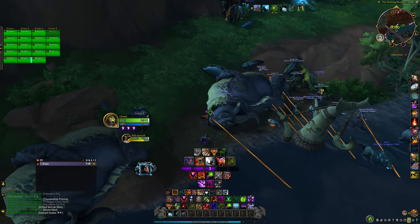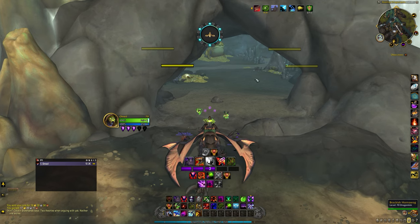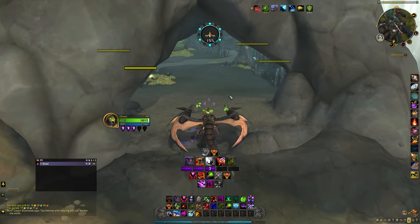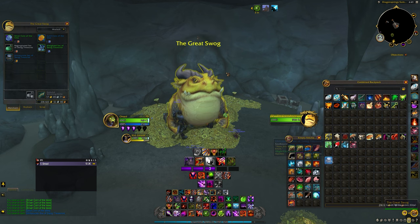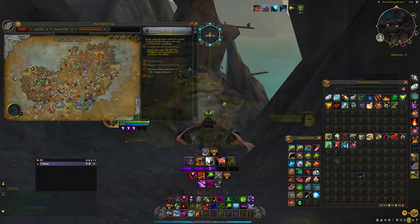Once you have the coins, head over to the great swog who is located in the cave within the Roaring Dragon Springs, just northeast of the Fork River Crossing in the Ohn'ahran Plains. Purchase the immaculate sack, open it, and you should receive the aquatic shades along with a few other items.